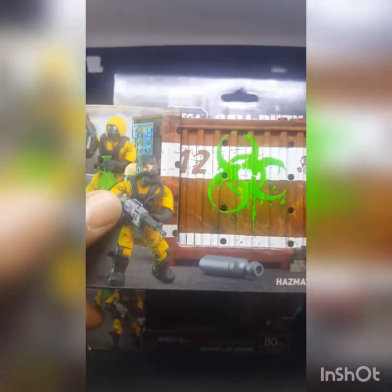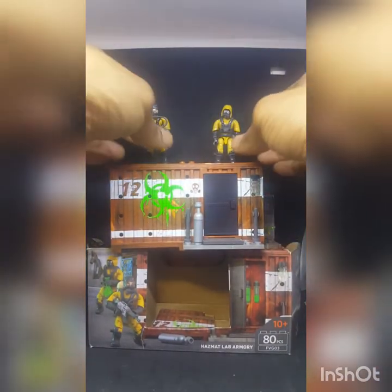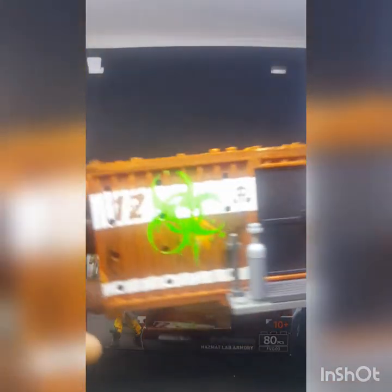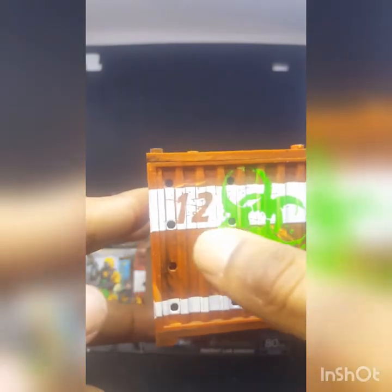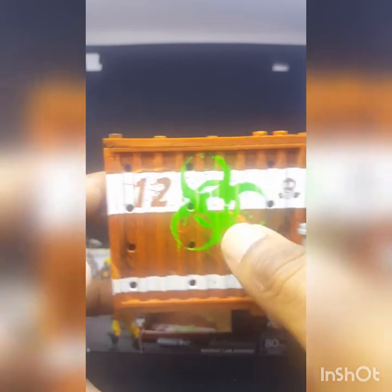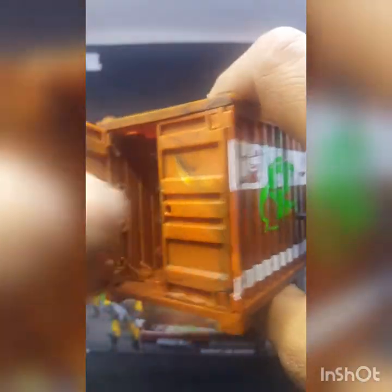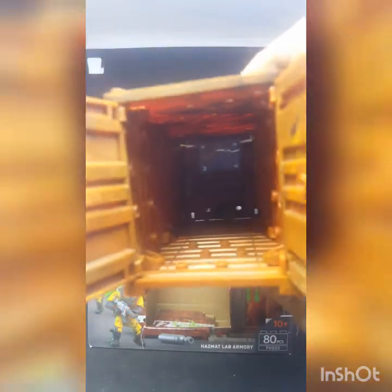Let me show you what it looks like. This is the container itself. I like the paint application with the white and the '12,' got the little hazmat symbol there, and a tank up front. Just like the other armory containers, the doors swing open, and you can also flatten them out to create some sort of battle scene if you want, which is pretty cool.